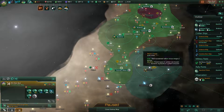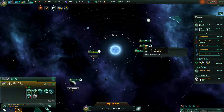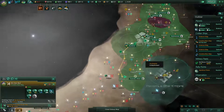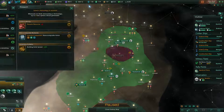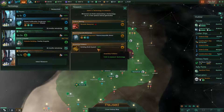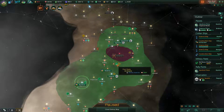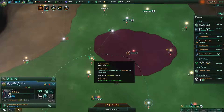It kind of sucks because there's a lot of research to be picked up from here. Alright, let's park this guy. We cannot afford these services right now. I think we'll go for building speed.